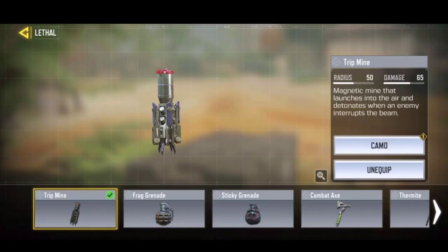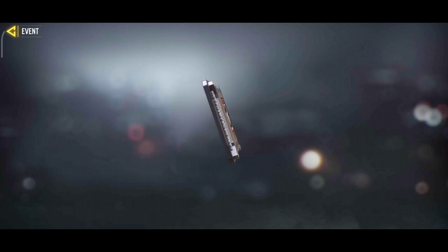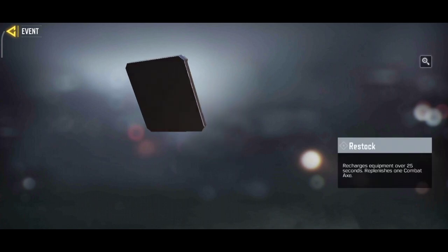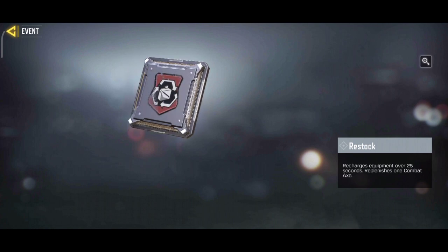How do we use it? Now we will add a grenade - this is lethal weapons: grenade, sticky grenade, combat attacks. If you have one, you will add a grenade - that will be respawn. But if you use this restock perk, then you will add another bomb or lethal weapon. So you will add a grenade - this is the use.